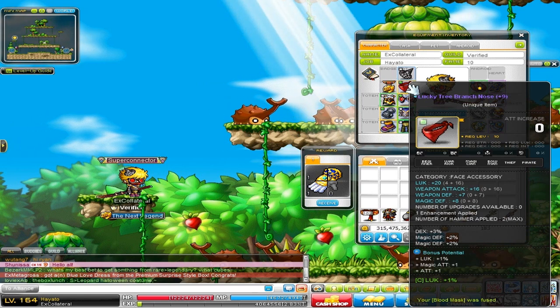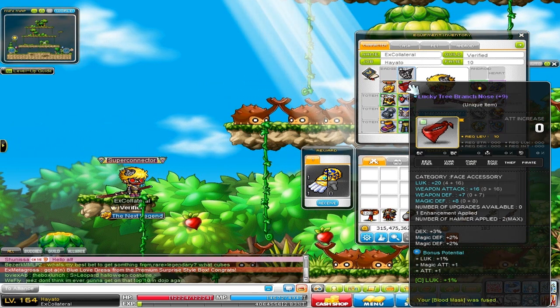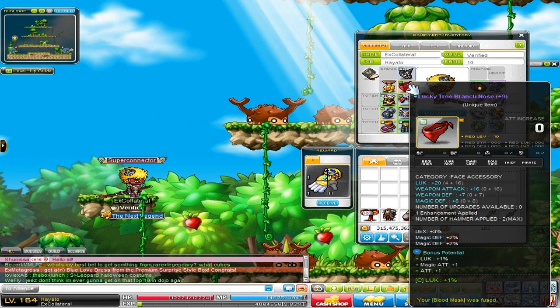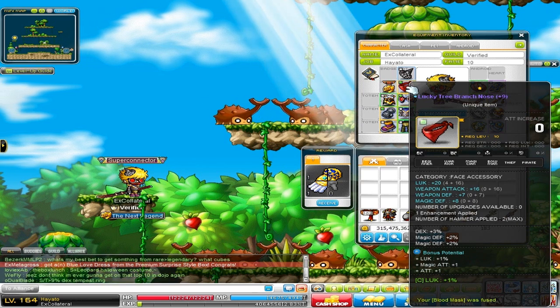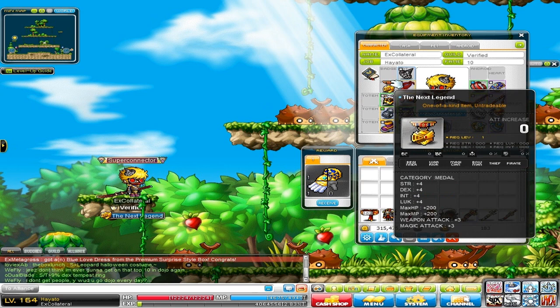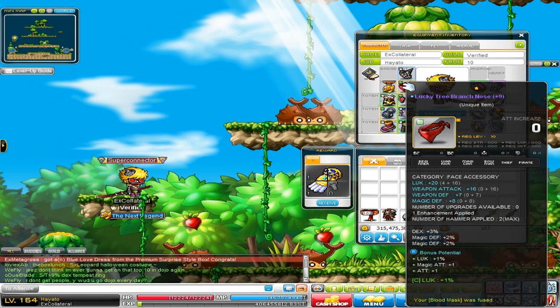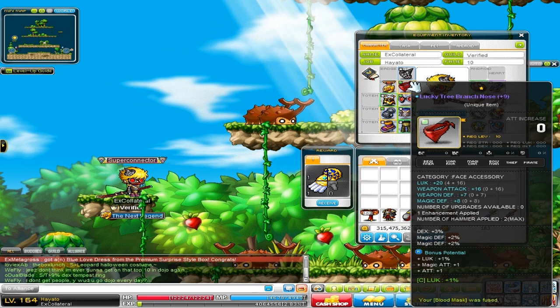Next, we have my Nightlord's Mask. Well, it used to be my Nightlord's. I gave it 4 more attack and recubed it to 3% dex as opposed to 3% luck. So it gives 16 weapon attack, 20 luck, and 3% dex — that's actually 17 weapon attack because of the bonus potential. And it still has 2% luck. So, yeah, that's my mask.